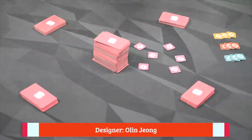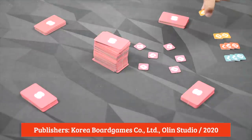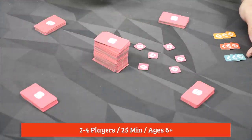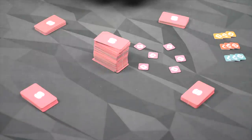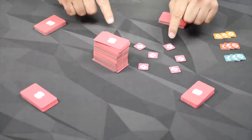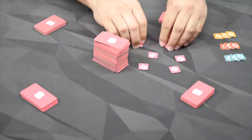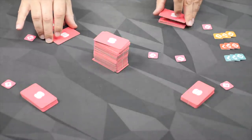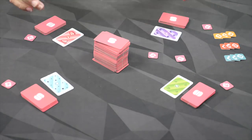The game is played over three rounds, and at the end of each round, whoever has the most points in front of them is going to get a three victory point chip. The second player with the most points will get a two, and the third player will get one. After three rounds, whoever has the highest total is going to be the winner. To set it up, we deal each player five tiles. Everyone takes one hidden bonus token, looks at it but keeps it secret. Then everyone discards a tile simultaneously, revealed at the same time, each player with their own discard pile.